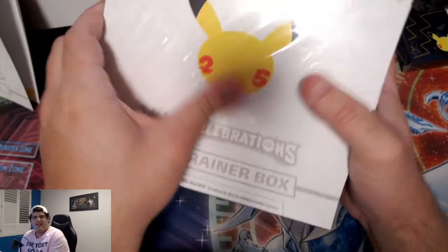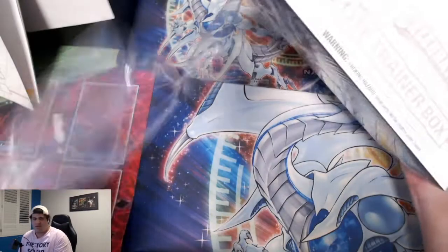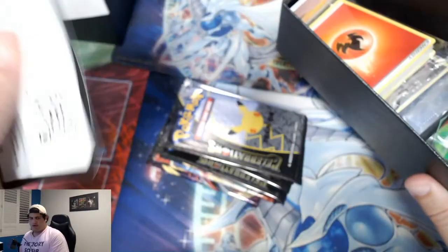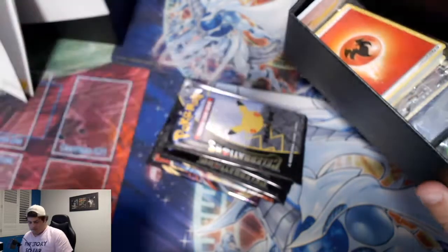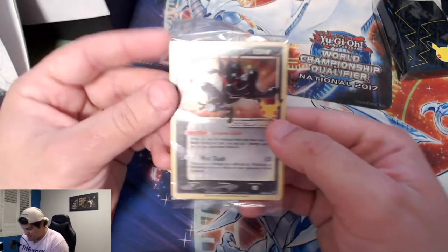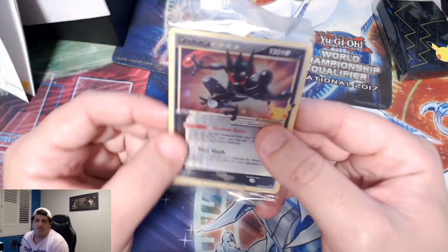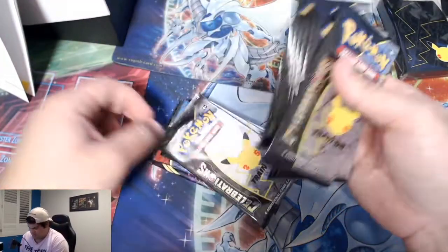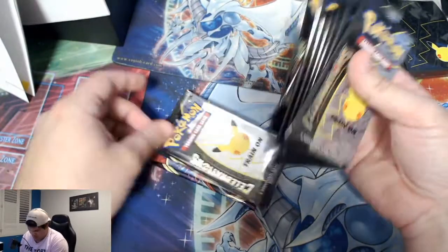Here's the code for ETB two. We get our Greninja promo — moment of truth. No swirl. That's okay, we'll take it. We always take Greninja — it's such a beautiful gold card and I think a lot of people are really happy that one got printed.